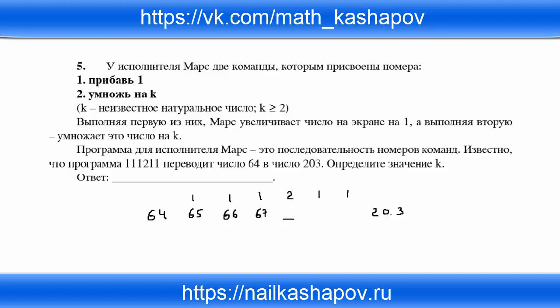Для того чтобы в конце стало 203, значит перед последними двумя командами 1 стояло число 201 (вычитаем по одному: 203→202→201). Получается: 67 умножить на k должно дать 201. Для этого делим 201 на 67 и получаем 3.